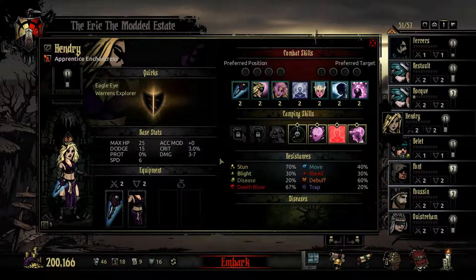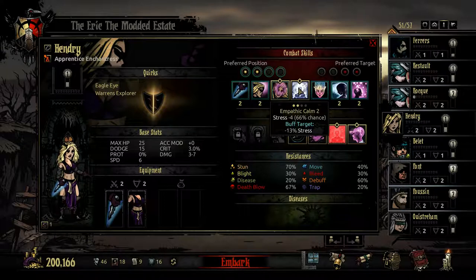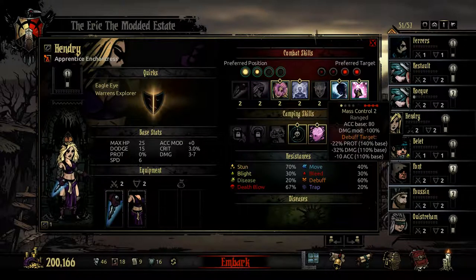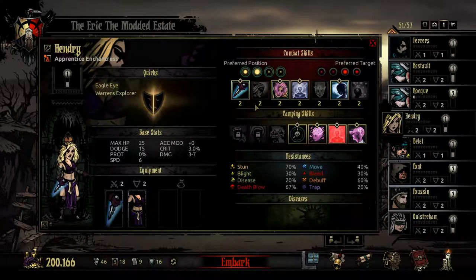A couple other notes about the Enchantress: she is non-religious and benefits from the Athenaeum district, mostly to increase her debuff skill chance. For skill selection, I typically use Telekinetic Pull to bring backline characters forward, Empathic Calm to keep stress down, Mindburn to finish off low-health enemies, and Mass Control to apply widespread debuffs. If Mass Control feels too overpowered, consider equipping Telekinetic Push for more versatility, or Alluring Charm if you think you might get pulled forward.